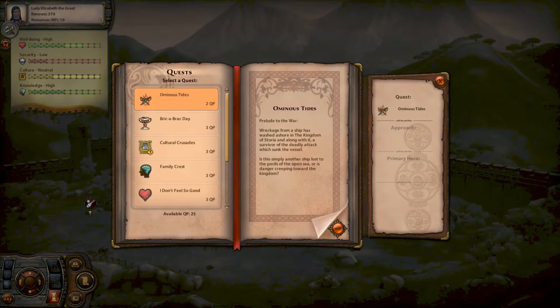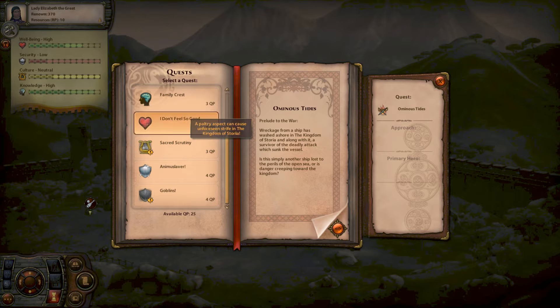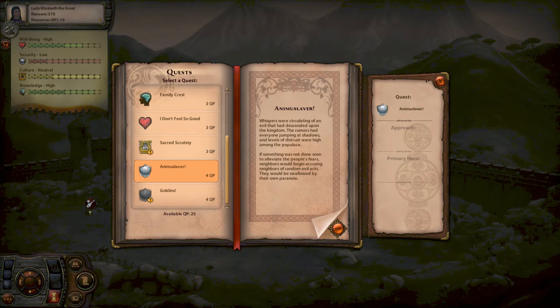Hello everyone, this is Storia and we are playing Sims Medieval. Right now we are going to find our future quest. We need security most of all, even though we have hired a blacksmith and a knight — that's not enough apparently. Whispers were circulating of an evil that had descended upon the kingdom; the rumors had everyone jumping at shadows and levels of distrust were high among the populace. If something was not done soon, neighbors would begin accusing neighbors of random evil acts.